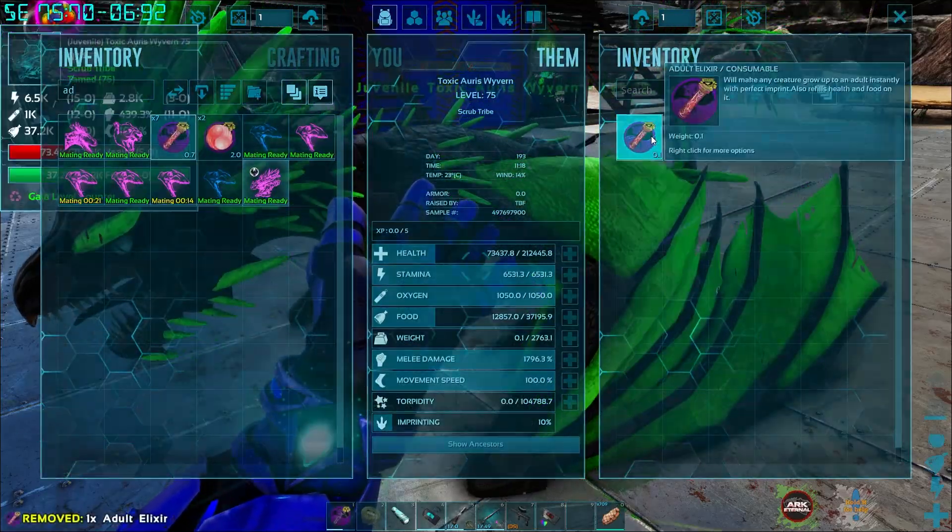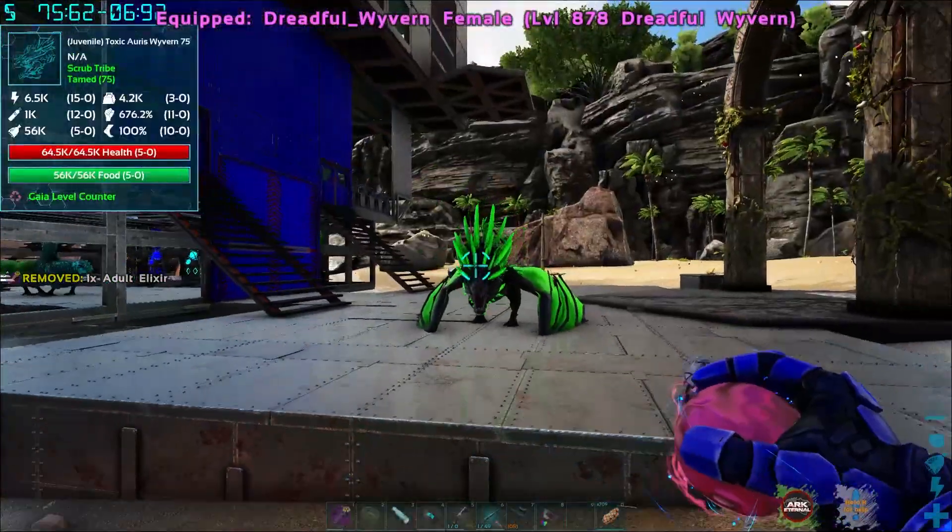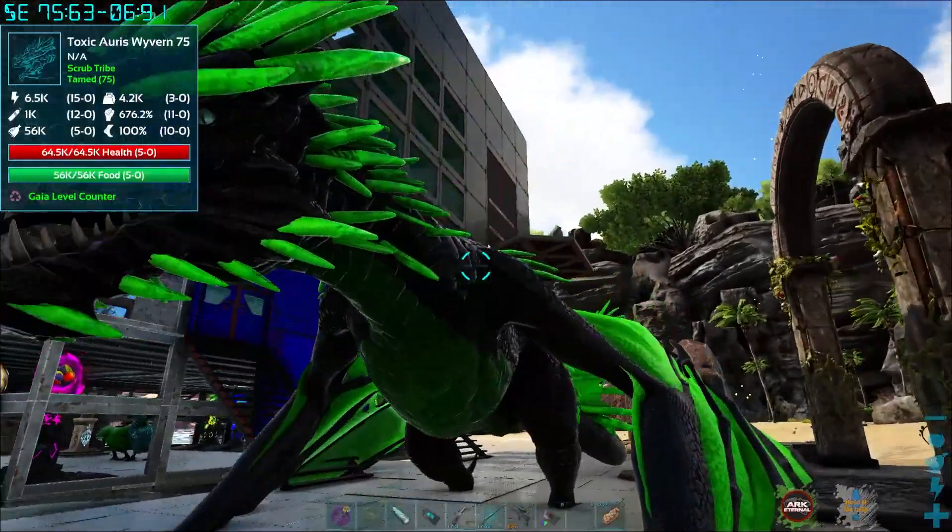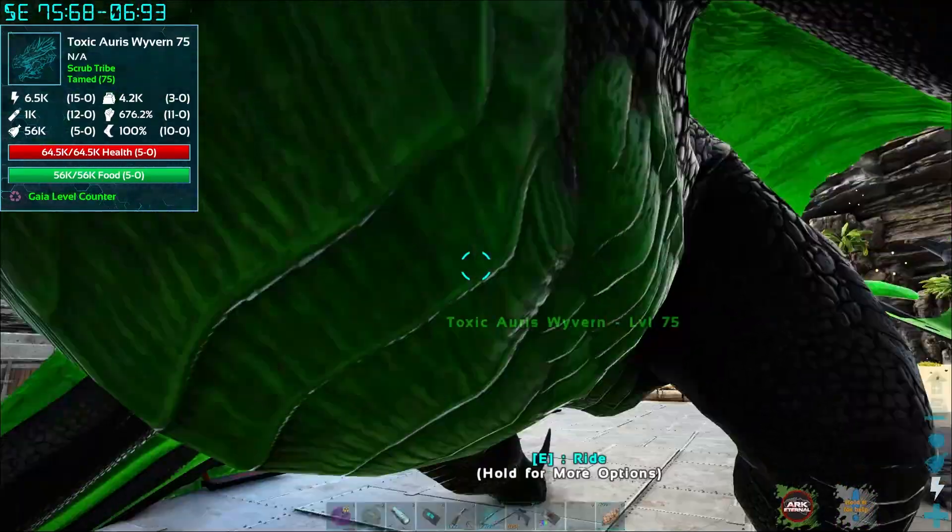And then we can do an adult elixir — we can have an adult wyvern. Yeah, do the thing! There you go — looking kind of amazing and giant. Okay, let's check this guy out.